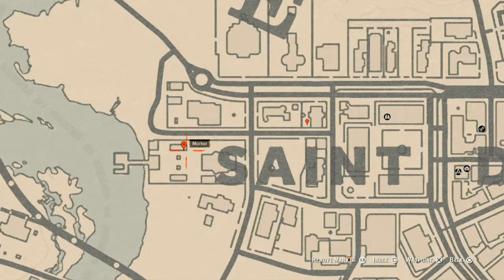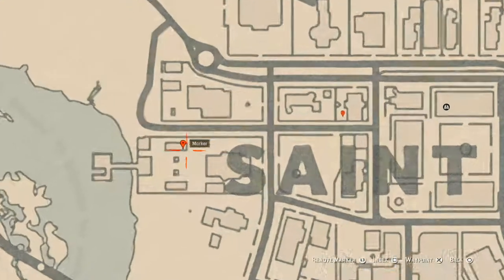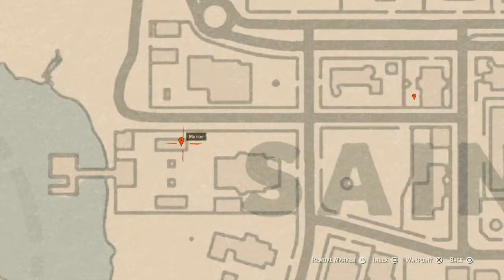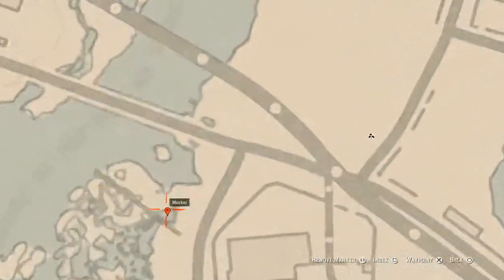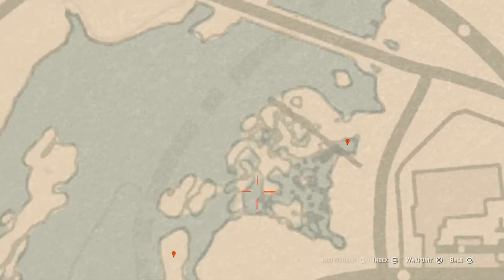Let's go to our next marker, which is a New Guinea rosewood hairbrush. This New Guinea rosewood hairbrush is on a white love seat type of wicker outdoor furniture right here — just grab it, that's all you have to do.